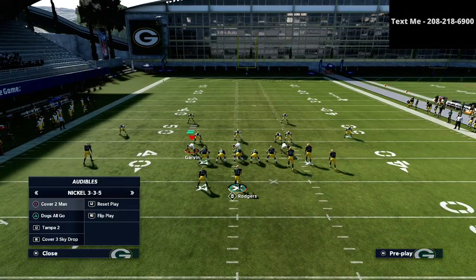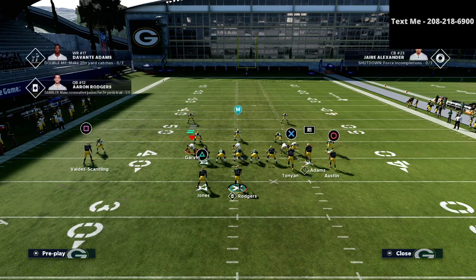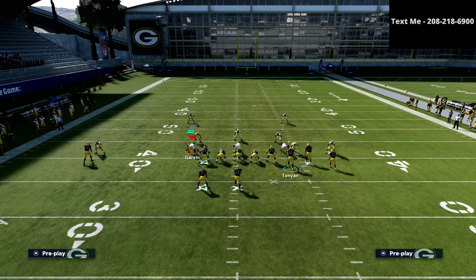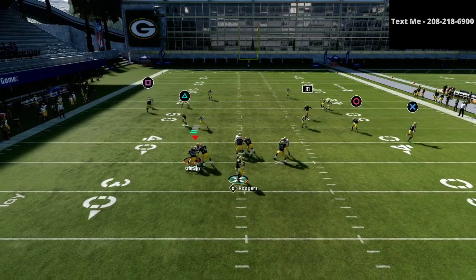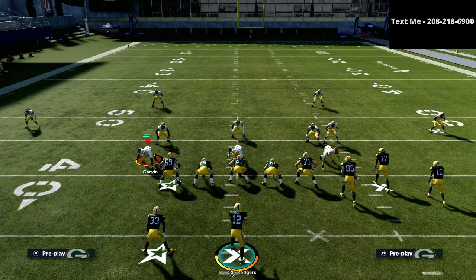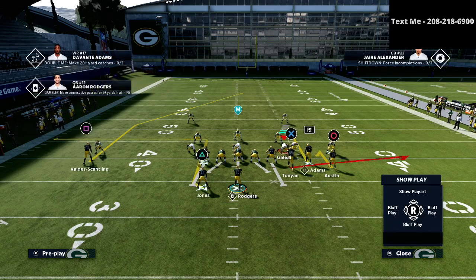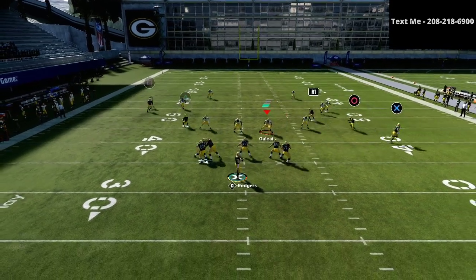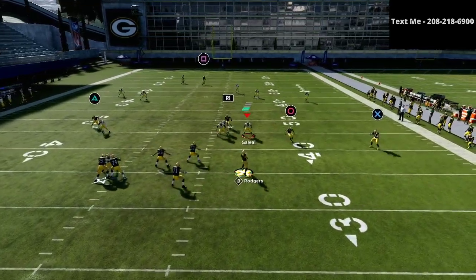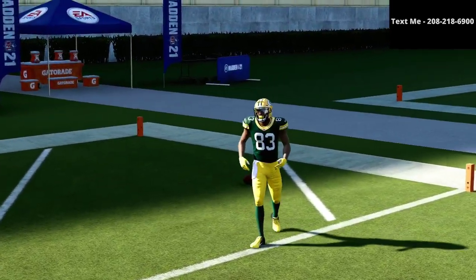Now the next coverage I want to talk about is cover four. If I run cover four coverage, I'm using curls and hitches. I'll be able to get that square receiver over the top of a cover four as long as I have a pretty good amount of time. If they're dropping everybody back running some type of cover four Mabel coverage, this post drop just does such a good job getting over the top of cover four. As you can see right there, it gets wide open over the cover four drop right over the top of the defense.